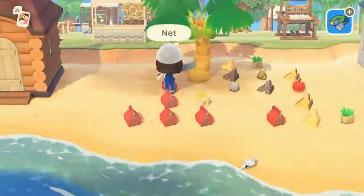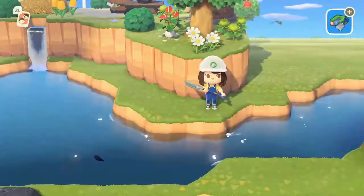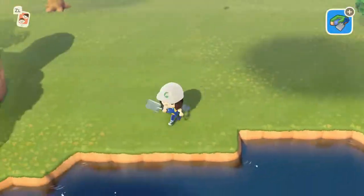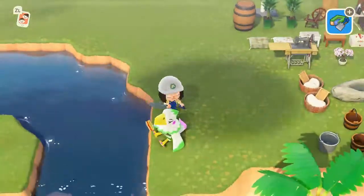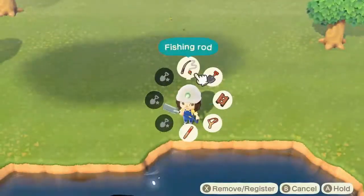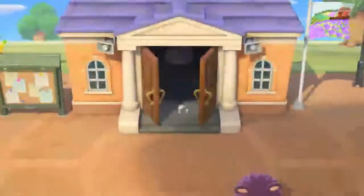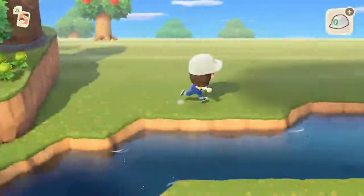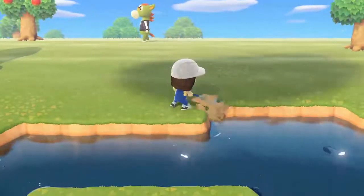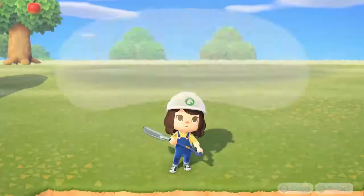I wanted people to be able to come do their laundry here, and I wanted a few little sewing areas for people to make their own clothing. Like I said in the last video, I'm basically creating this farm island where people are living off the land — doing things themselves. Obviously creating your own clothing is no different here. So I just went to Tom Nook.